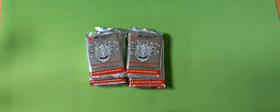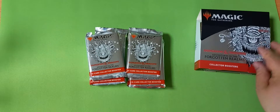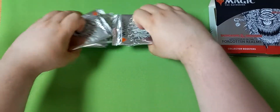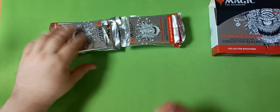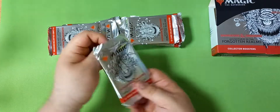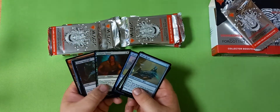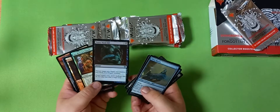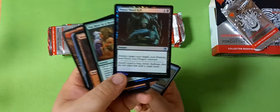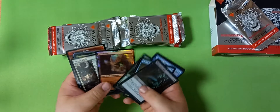12 beautiful beholders looking back at us — our little mascot. Let's see what the collector beholders — collector packs — behold for us this time. You can see the majority of the pack cards in these packs are going to be foil. Nothing that noteworthy in the common/uncommon slot, I think. Power Word Kill — that's a pretty decent card.